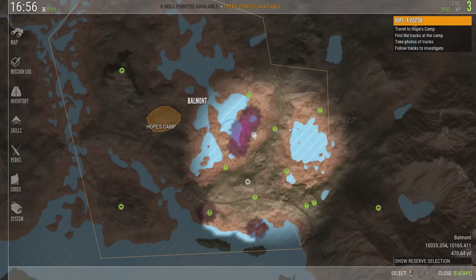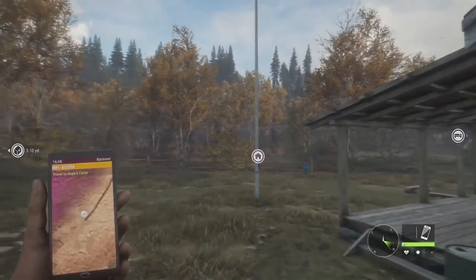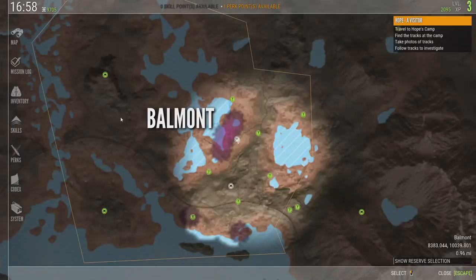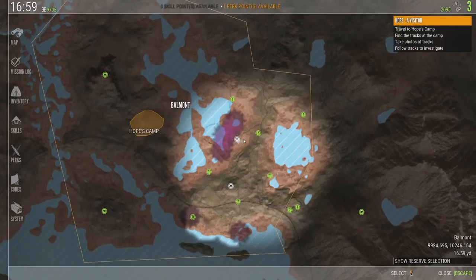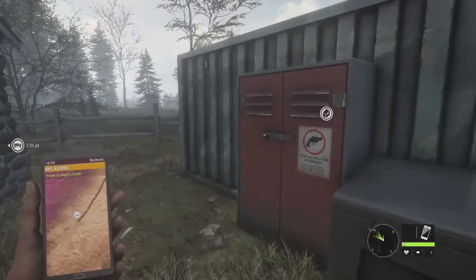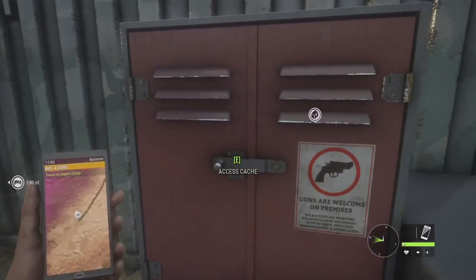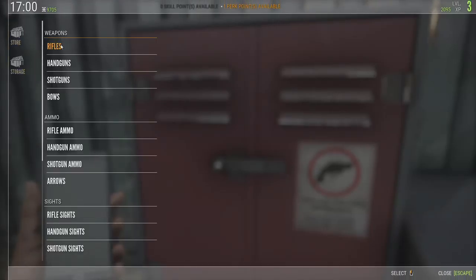So not only can you hunt like in the original Hunter, but there's missions, points of interest, and things to find in the world that give you XP. Once you unlock a lookout, you can see nearby outposts. Once you find an outpost, you have a cache — or cache, depending on what part of the world you're from — and that's where you can upgrade and store your guns.